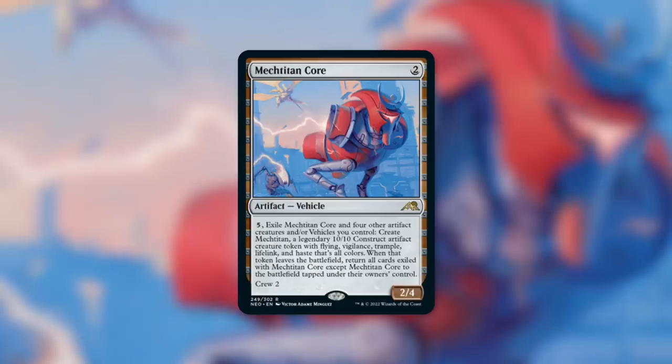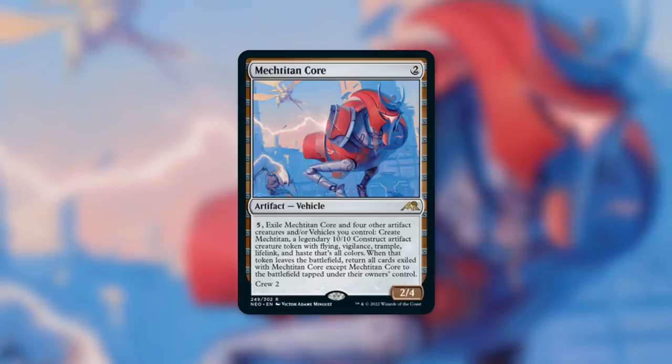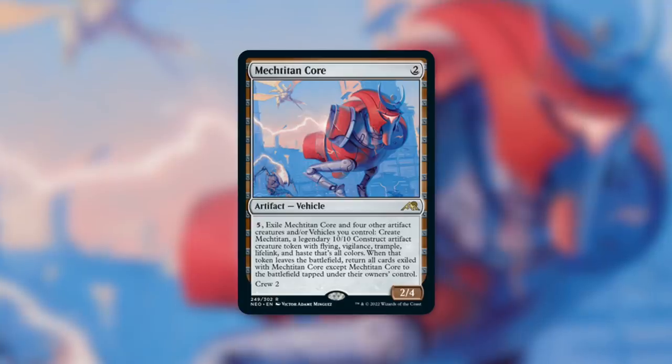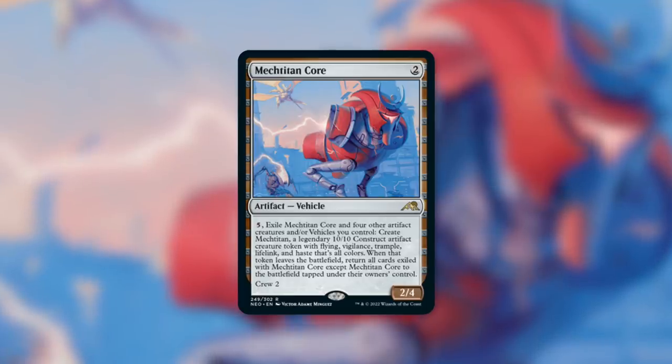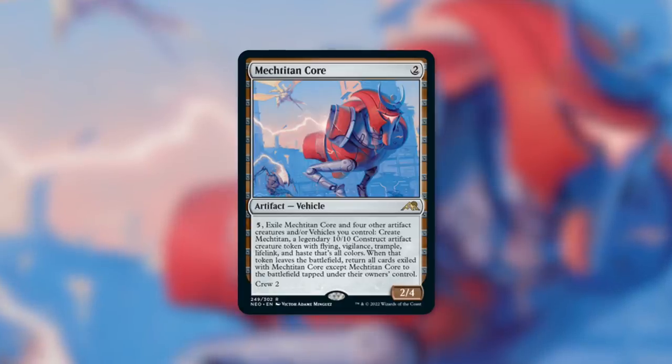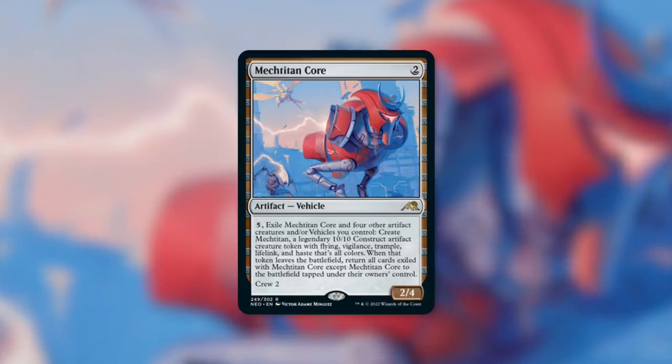A couple of things to highlight: number one, this is unfortunately not legendary, and on top of that, unfortunately not a creature you can use as your commander. We have seen a potential spoiler that can be used as your commander on a vehicle. This is most definitely a vehicle that many players would want to build around as Megazord. Commander is a social format, so just talk to your playgroup — I'm sure many groups out there would be fine with you using this as your commander. Back to the card itself: it is a low-to-the-ground vehicle with a very low crew cost. In order to activate it, you don't need to have it crewed — keep that in mind.